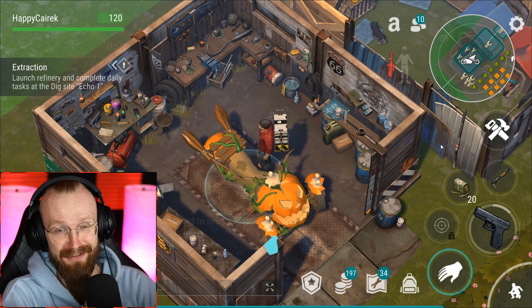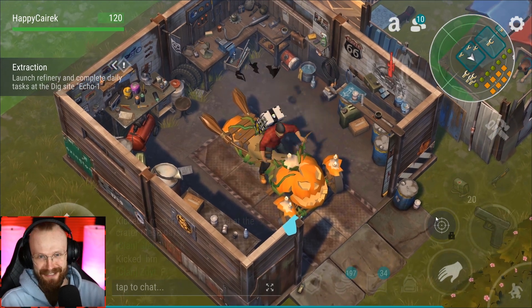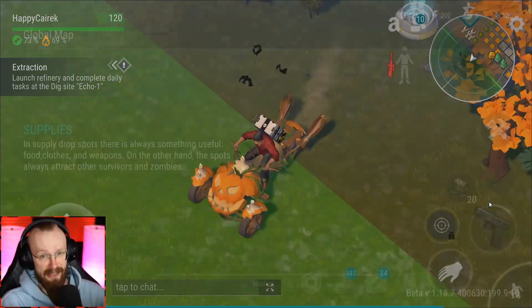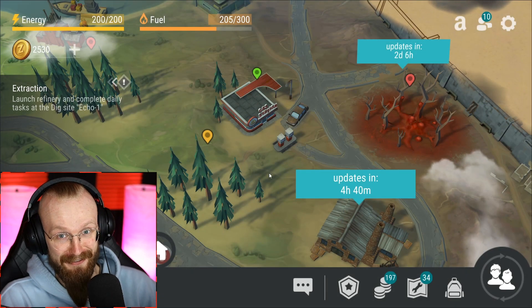I don't understand why I can't get a second warehouse — that's a bit unfair. But anyway, Halloween is coming and we have this awesome jack-o'-lantern skin. You can get it from the gas station. It's pretty easy — all you need is just 750 of those special alloys. Make sure to get that bike pattern from over here if you still don't have it.